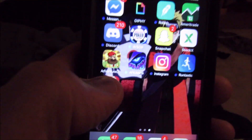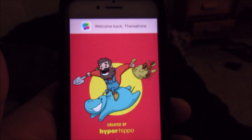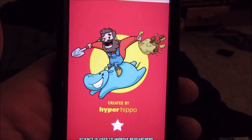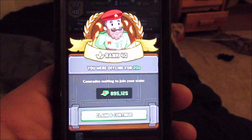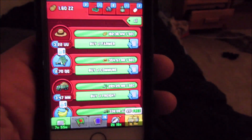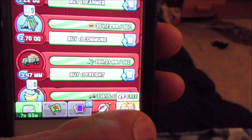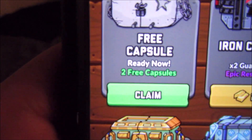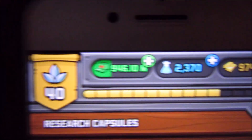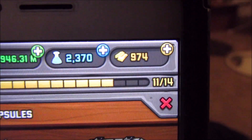You saw how I had two capsules - I'm gonna exit that out. I had two free capsules; I'll show my potion count again to prove it works. It's so simple, you don't have to go to any website and put in information and all that. Just do it right in front of yourself. Look, go back to the capsules - I've still got two capsules. I have 2,370 potions or science.